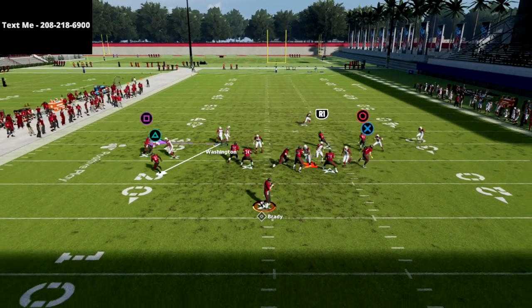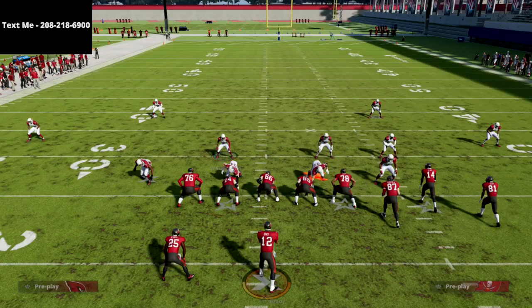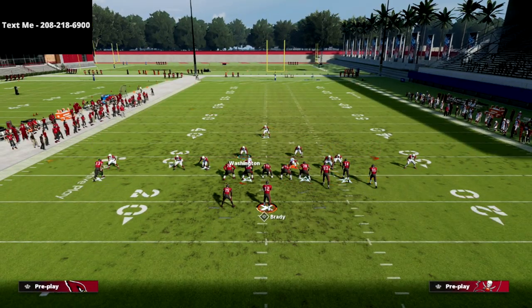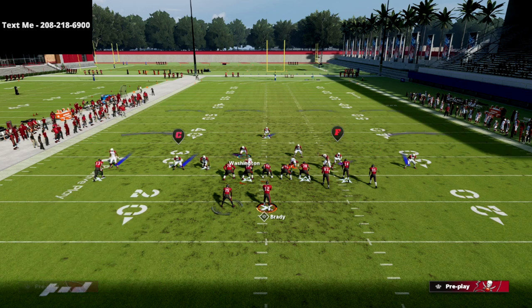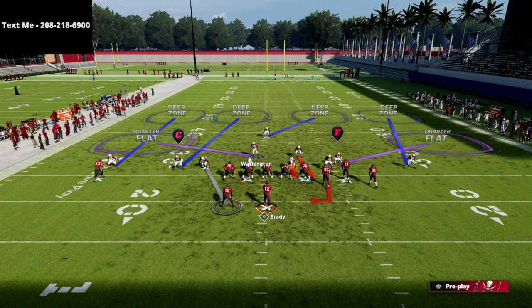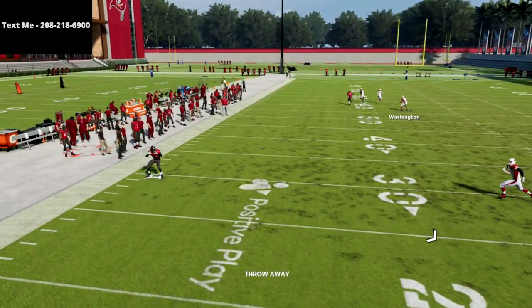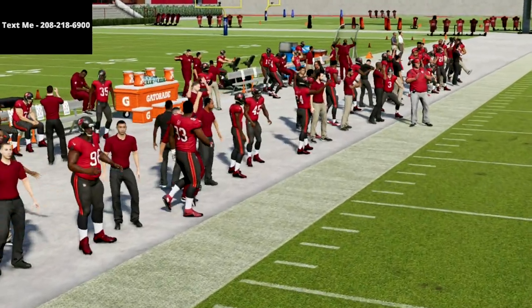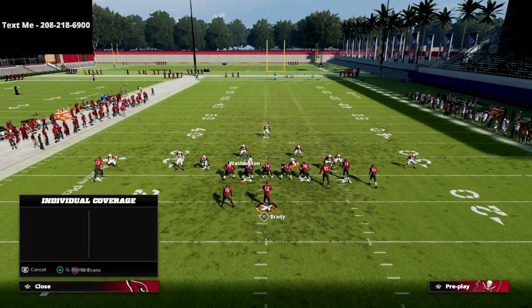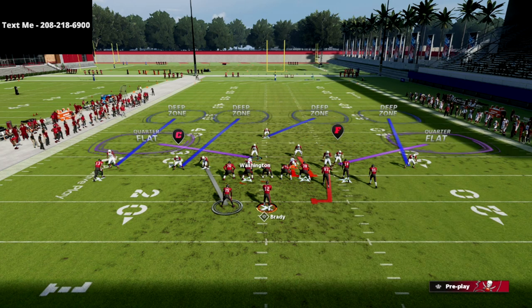You should see easy pressure off the edge just like that. Either the edge guy or the linebacker is going to come free. Now the first thing opponents are going to do is block the running back. But the blocked running back is honestly the best way they could possibly try to pick this blitz up. What you want to do with your user is run down into the running back side — not down into the tight end side.